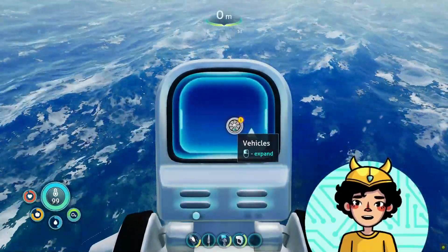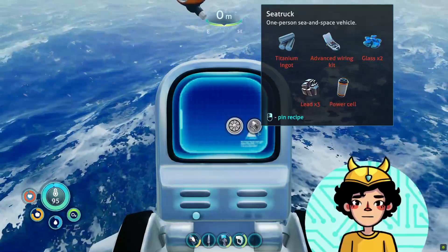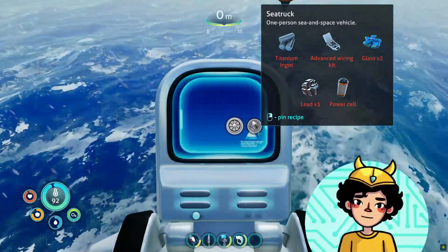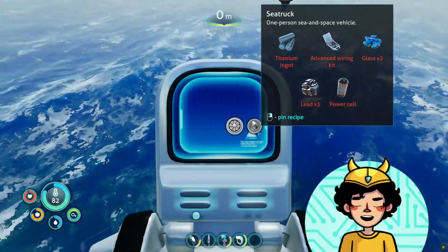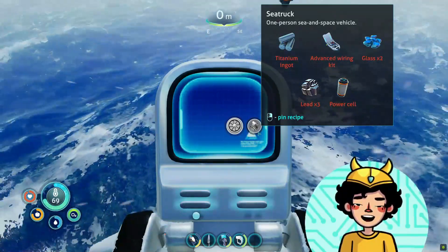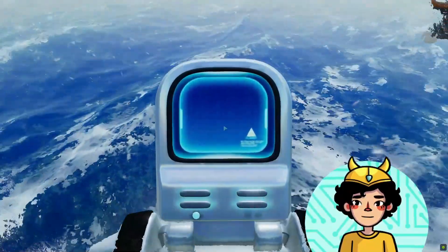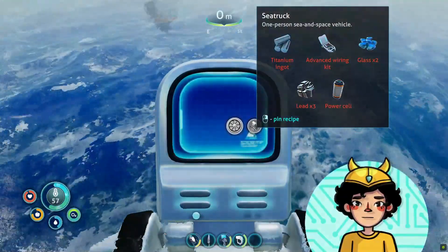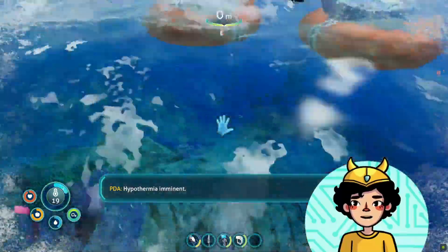Mobile vehicle bay — I need a titanium ingot, power cell, and advanced wiring kit. I think I can make them, but I think I need more table coral and lead, possibly. Oh, hypothermia imminent. Oh, hypothermia — oops.